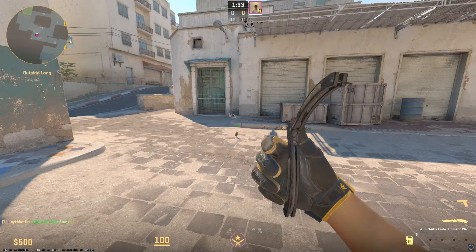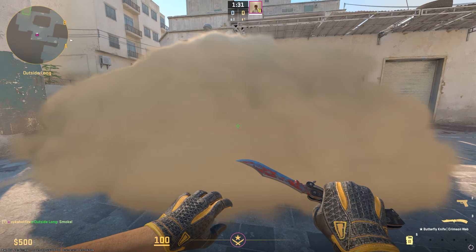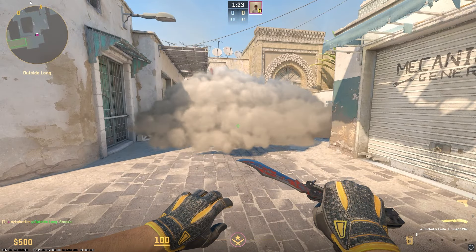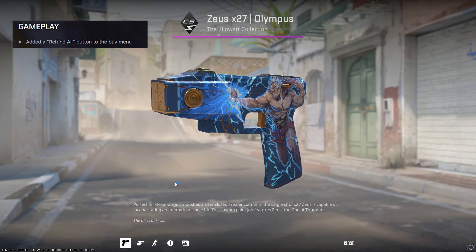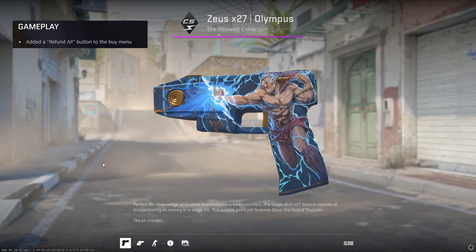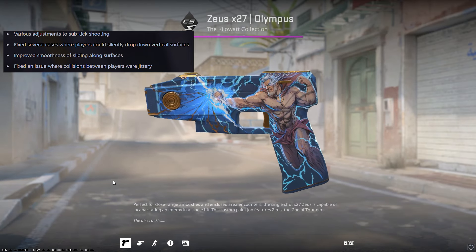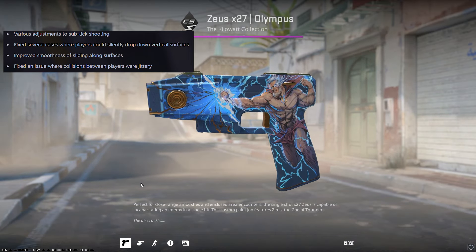Smokes now cast shadows and their rendering and animation has been improved — just some light quality of life stuff, but they look better in game. You can also now refund all of the items you bought in the click of a button, disable first person bullet tracers, and some other various changes regarding general walking around in game.